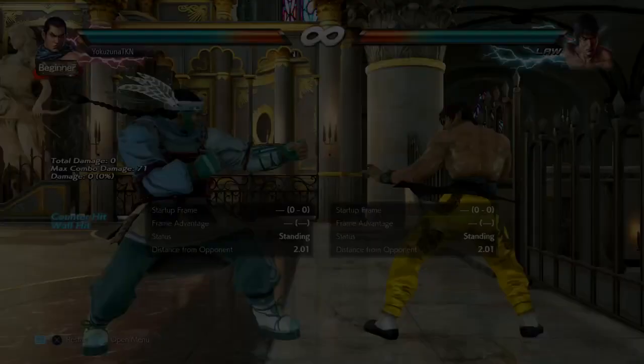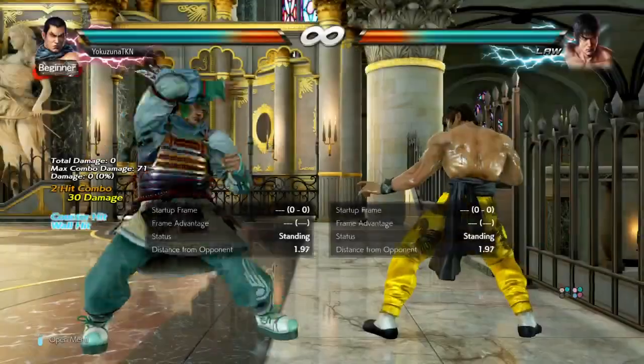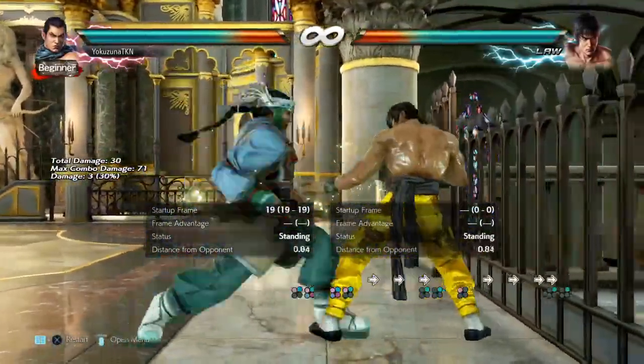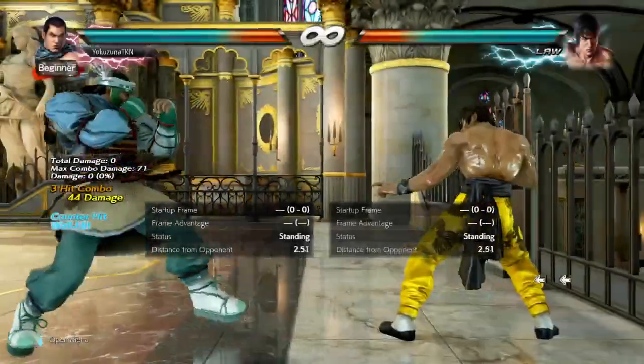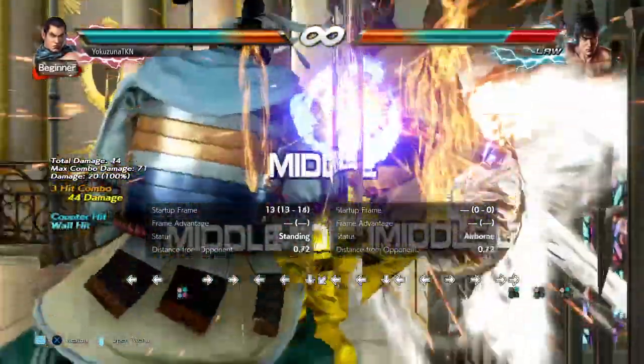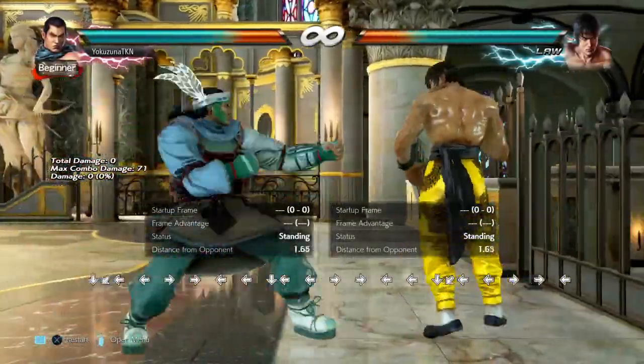If the second hit connected that means you got the counter hit and you have to go for it. If they block it, or if you delayed the first one, they can block the second hit and you'll get launched — so only do it if the second hit connected because the third hit is launch punishable. This is very good against button-happy opponents and will deal massive damage.